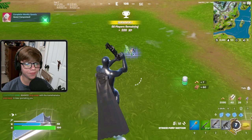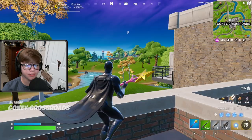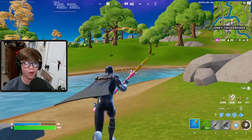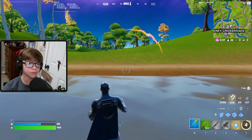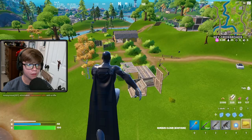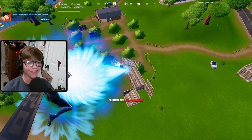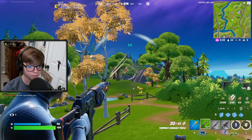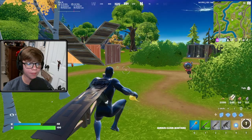Found someone in the sky - going near, there's a lot of people over here. In 10 seconds I'm going to go up and try to get him with the mythic. There are a lot of people here - we're going up! Let's go, oh my gosh! Someone else over here - got them! He's swinging away, he's scared. One more use left - let's go up, let's go!